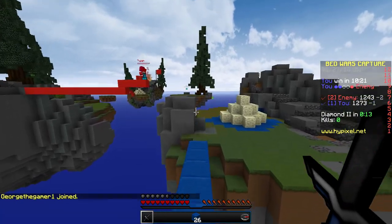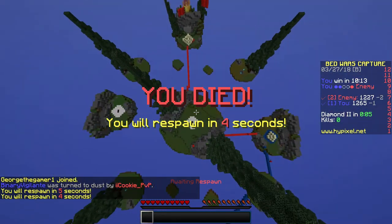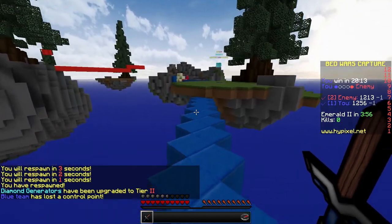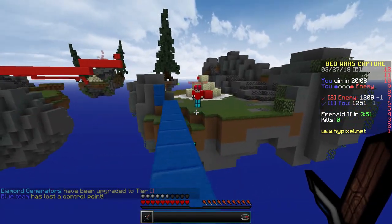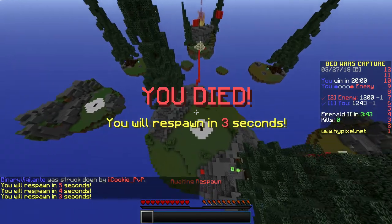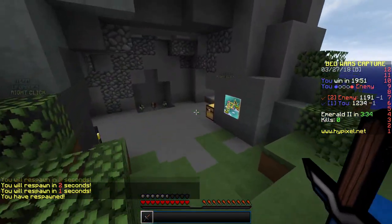Diamond armor man — hello! I'm dead unless you have the tools to break it, which he most likely has. Does he have an axe? Yes he did. Blue team has lost a control point — yes! Hello sir! Some sort of lag thing happened. I think I have lost this one pretty much.